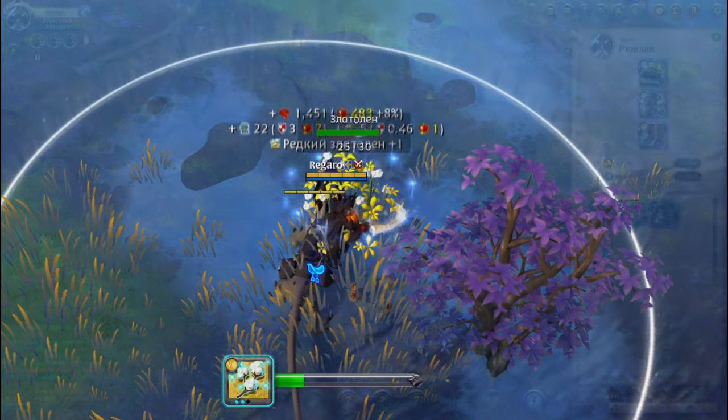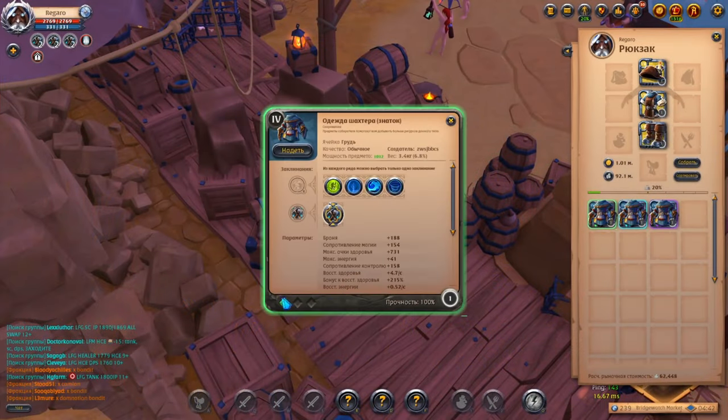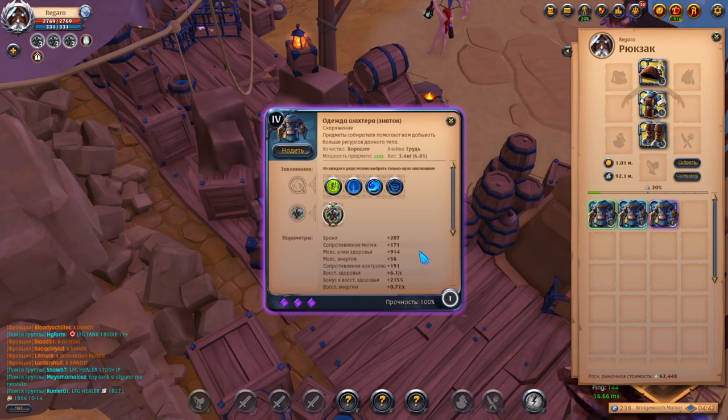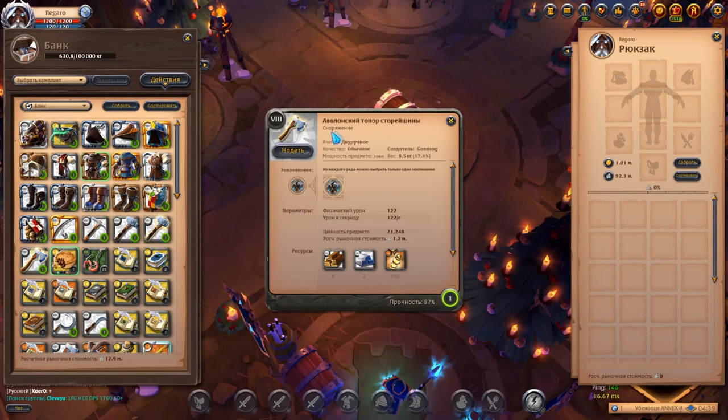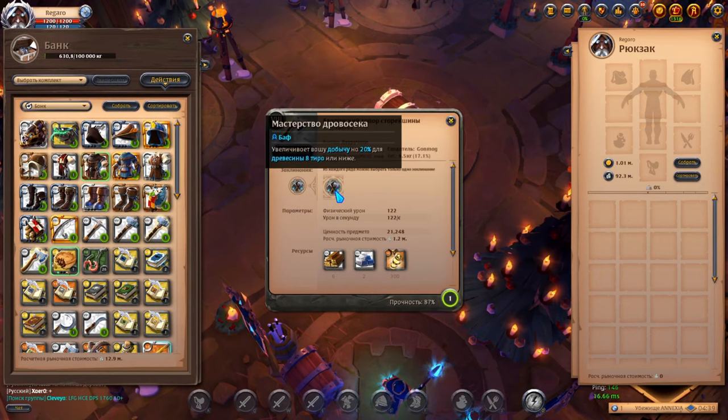Gatherer sets also have a charm which increases armor stats, resistance, and health, but they do not give any bonuses to farming. The same goes for quality. Another thing that increases the chance of getting a resource is Avalon tools, which work similarly to the gathering set.